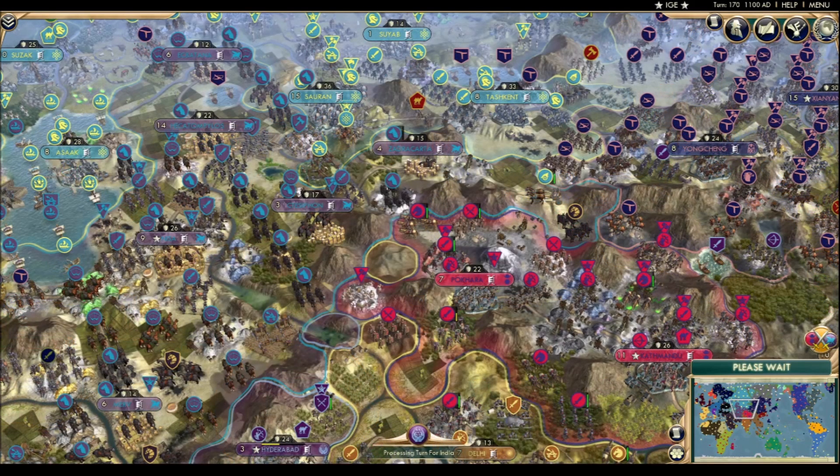Poor Nepal can't catch a break. Parthia declares war on them almost immediately after they were free of their war against Tongu. Now they have another to contend with. While any war is, of course, not ideal for Nepal right now, at least the front line is small and mountainous. I have faith that they're going to pull through.